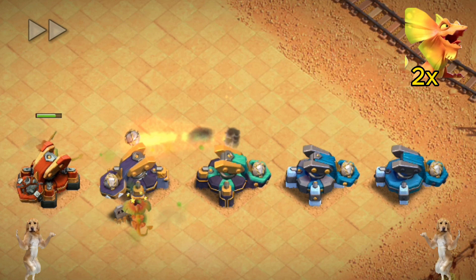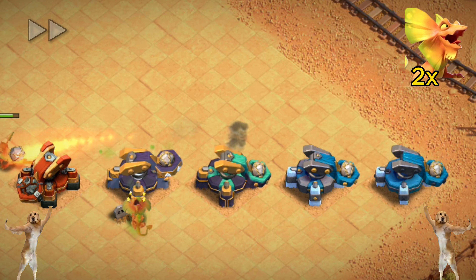Did you know that Poison Lizard has a hidden poison effect that can stack with other poison spells?